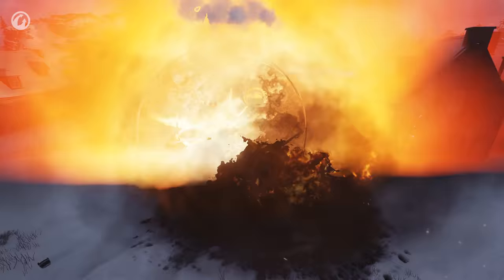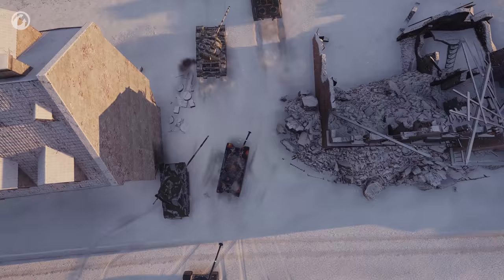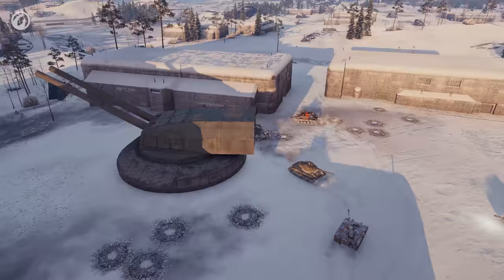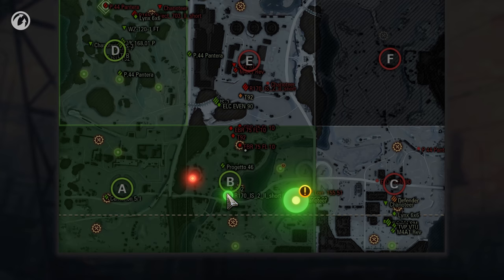In Frontline, the battle doesn't end when your vehicle is destroyed — you're sent to the respawn screen. From here you can select another vehicle and front. But now, for the first time ever, you can pick one of the deploy areas. They change depending on the battle's status. The attackers may have up to four such points; the defenders can have up to six, including those in the rear in case the team needs to gather in one place and repel an attack on a specific turret. If a deploy area poses a risk of encountering the enemy, it will be indicated with a special mark. This new feature allows greater flexibility when choosing the deploy area so that you can consider your vehicle's parameters, the battle situation, and tactics.